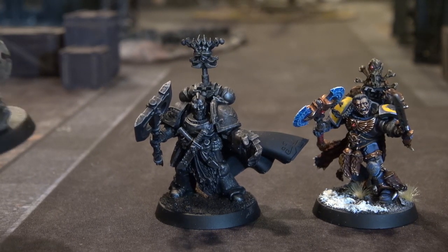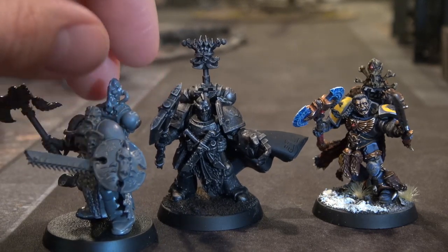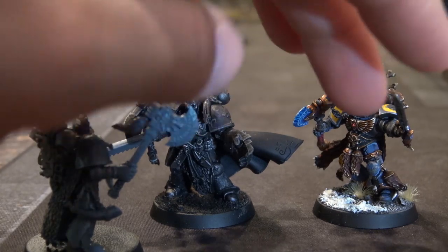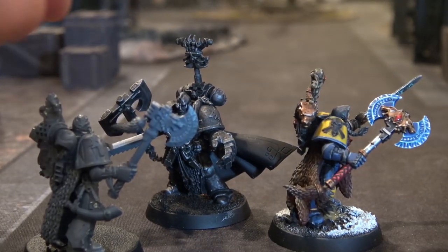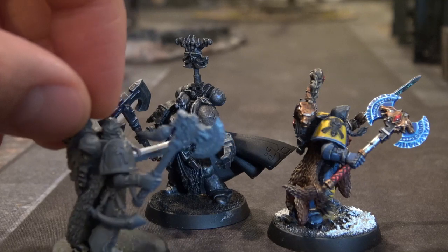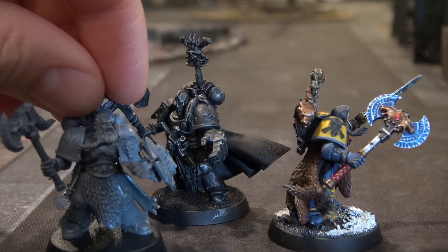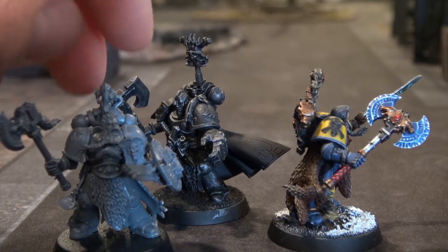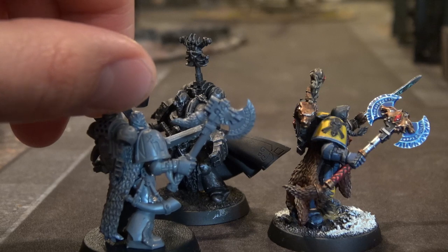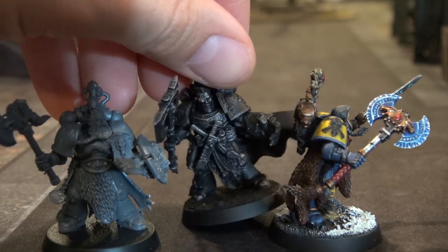Last but not least is another Wolf Guard sergeant. This guy's a little bit different — he's got a sword and a Storm Shield. He will probably be played as a Storm Shield and an axe. There's the other Frost Axe, which is actually just half of this Frost Axe model-wise. He's going to be a Blood Claw sergeant as well. He's got a head from the Thunder Wolf Cavalry and his backpack is from the Thunder Wolf Cavalry as well.